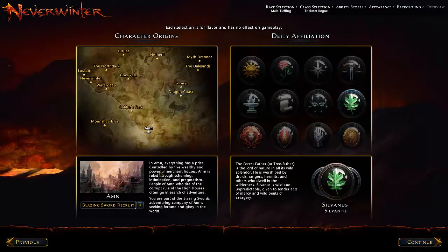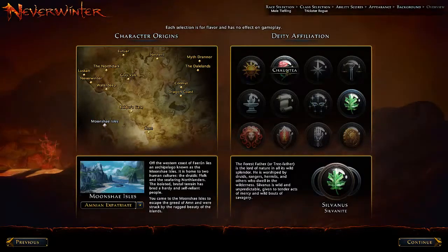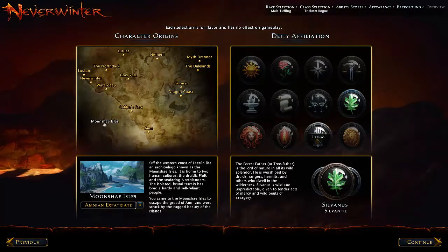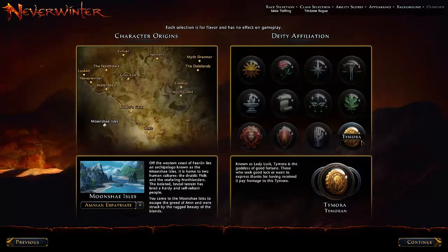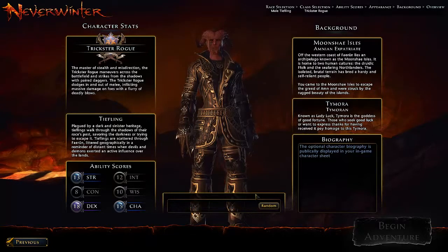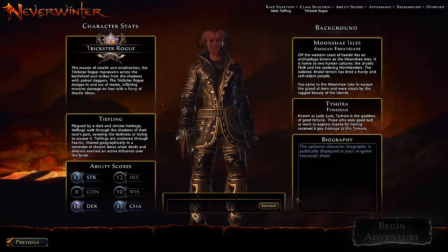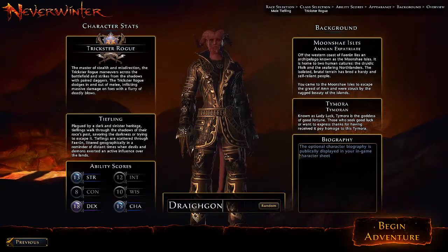Let's look at character origins — I want to say the Moonshade Isles, why not? Deity: we have Tor, god of law... lady luck — oh, there we go, I like that. And bam, there's our character. Most of my characters in any kind of role-playing setting, I always have at least one character named Dragon, and that is what we are going to call our character.